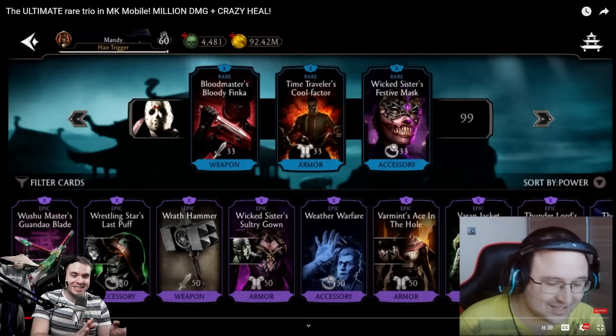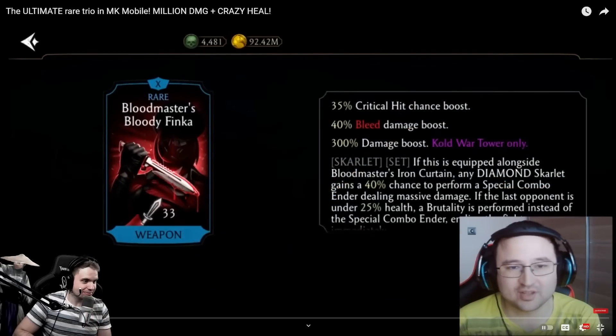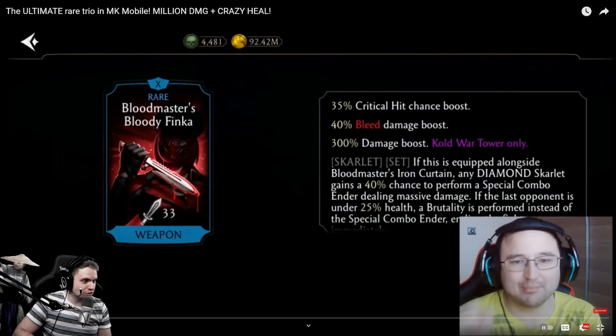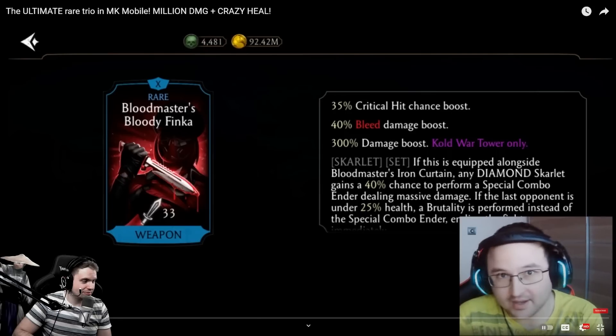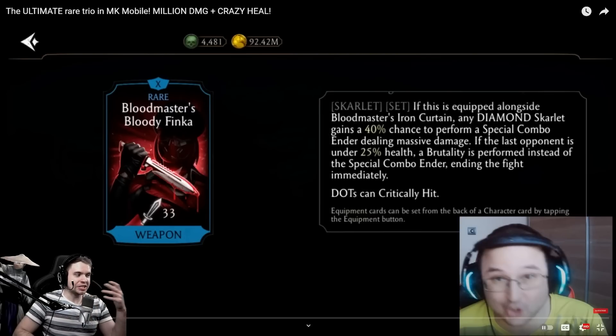In my opinion, Slasher Jason with this equipment is absolutely unstoppable. It is all about DoTs — Mand is flexing his gear. It's rare gear though, so it's a little more feasible to have it maxed out. It's all about healing from DoTs. This Blood Masters Bloody Finca gives you a 40% bleed damage boost, which is insane. Basically one special one and that's it — if they don't resist the bleed, they die.